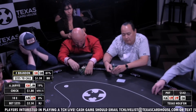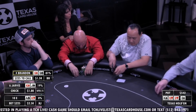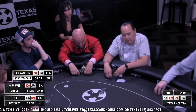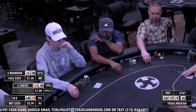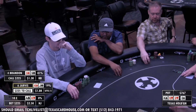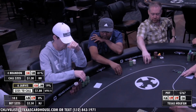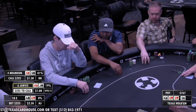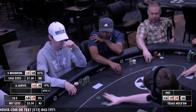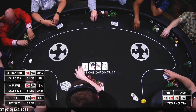Brandon with the third set here, calculating — he's gonna call again. Check-calls once again, and Jarvis once again getting a reasonable price. He picked up a seven for a straight draw as well, and he's going to come along. So it's the same trio of players.